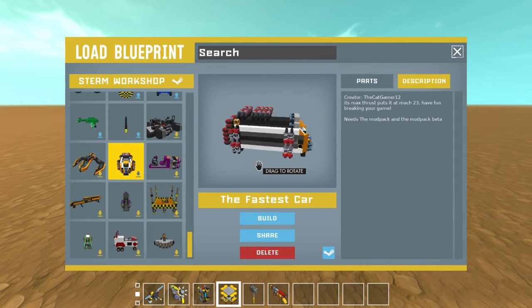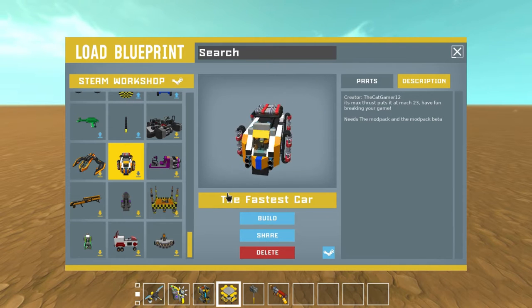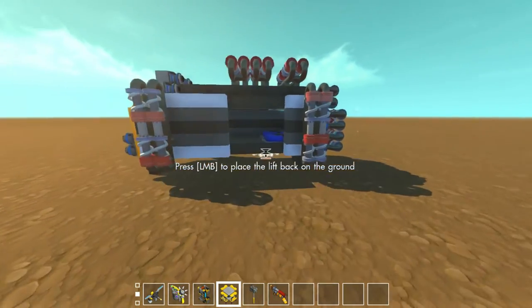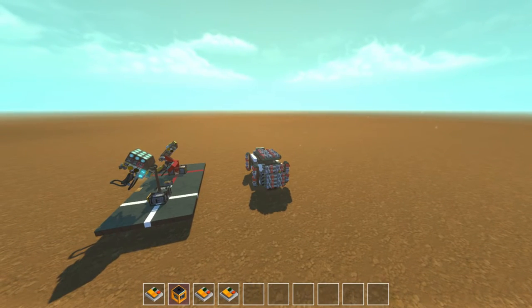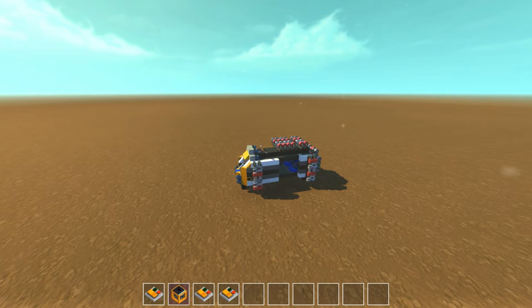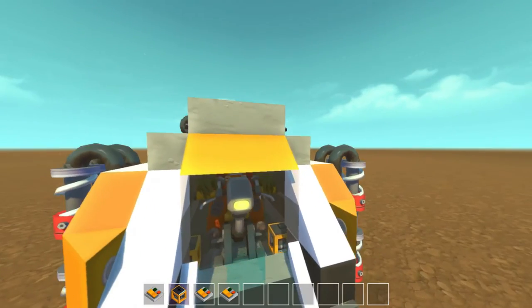We'll start with this one here — it's called the Fastest Car by The Cat Gamer 12. Its max thrust puts it at Mach 23, so we'll see if it's any faster than my original creation. Let's jump in here. There's no steering, and none of the suspension buttons appear to be doing anything.